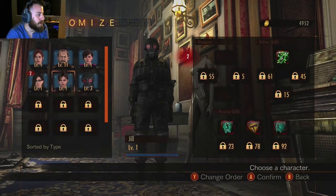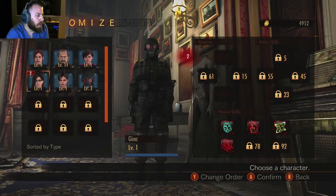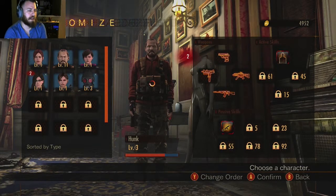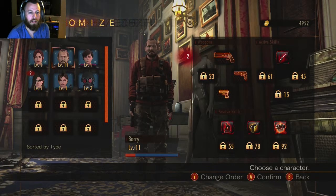If you just boot the game, I think you start off with like these four characters. I got Hunk for a part of the season pass. This picture right here really shows you how the selection looks. So we'll just pick Barry.